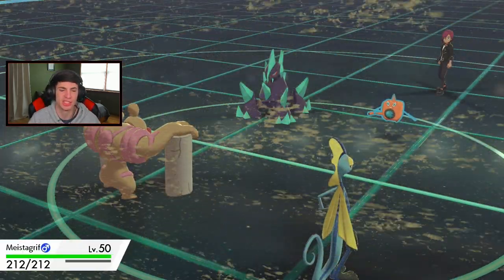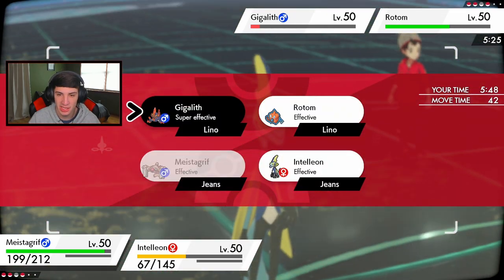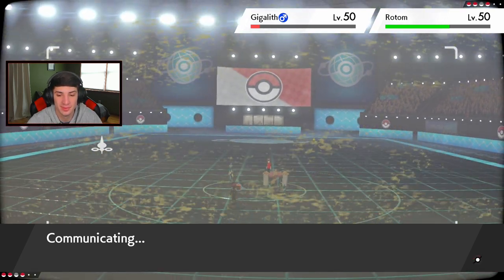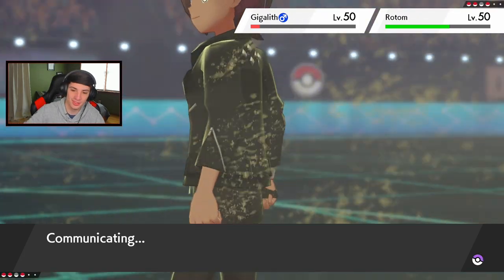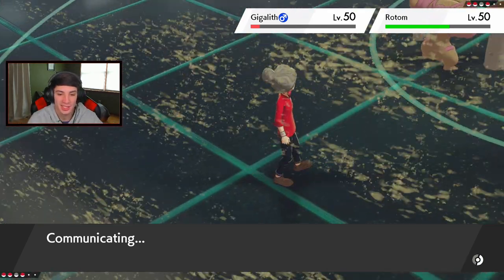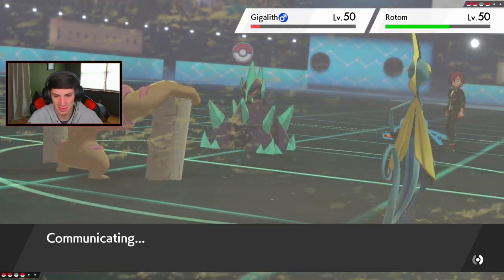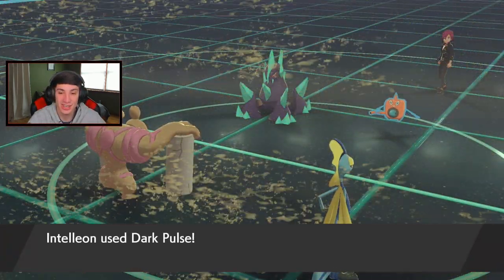He already Dynamaxed - we dumped on that Dynamax! Mach Punch coming in - do I see the protect from Gigalith? I think it comes out. Let me swap out. I'm doubling into Rillaboom - let's see what you got Gigalith, you think we're going for that Mach Punch? Big brain moment coming - watch this. He's thinking... does he protect? Let's see - no he does not.